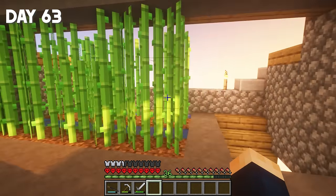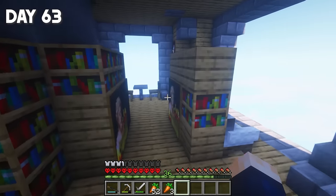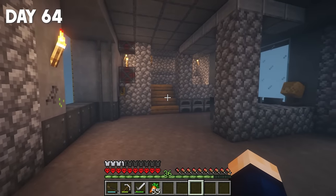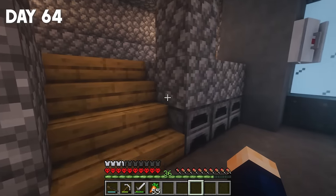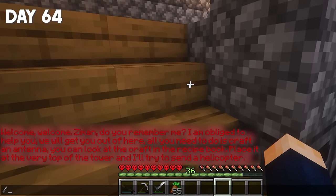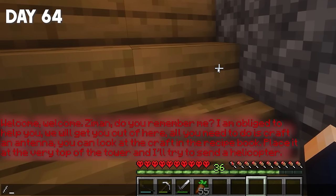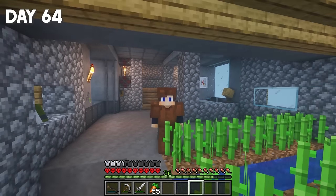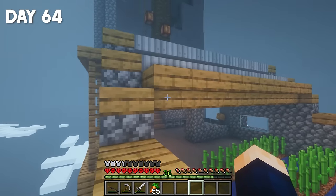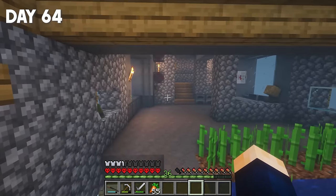Day 63 began as if nothing had happened. I calmly replenished my cobblestone reserves and did household chores, such as making a couple of paintings. But day 64 really scared me. The first message in the entirety of these 100 days appeared in chat: 'Hello, Zeman. Do you remember me? I have to help you. You'll get out of here. All you need to do is craft an antenna. You can look at the craft in the recipe book. Place it at the very top of the tower and I'll try to send a helicopter.' What is going on? It seems we have acquired a plot and some kind of goal.